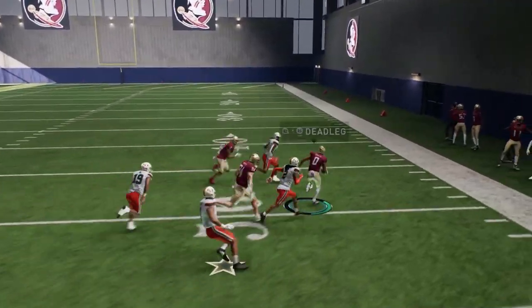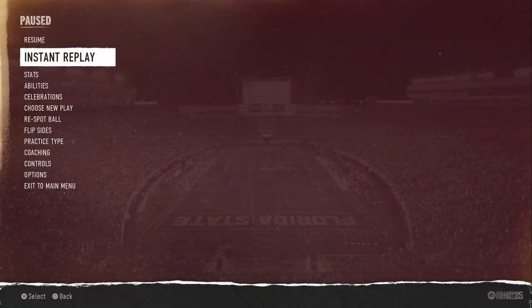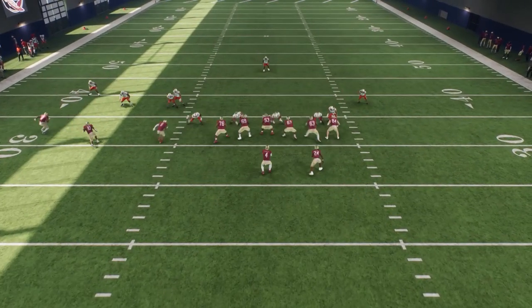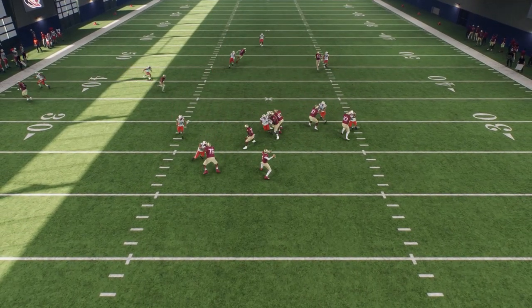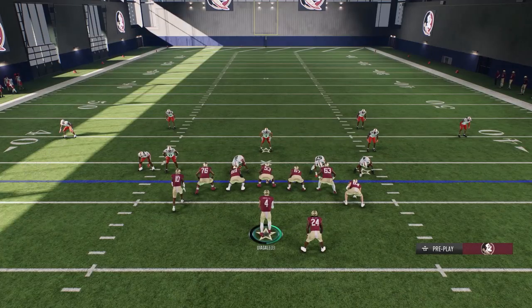Everyone else trails deep and then you get a lot of yards. The user has to take the route going down the field first. If he plays underneath, you're going to hit the deeper route. You can see my flat takes a guy way out past the numbers - that was man coverage. If the user doesn't help with this route you can lead him over the top also.